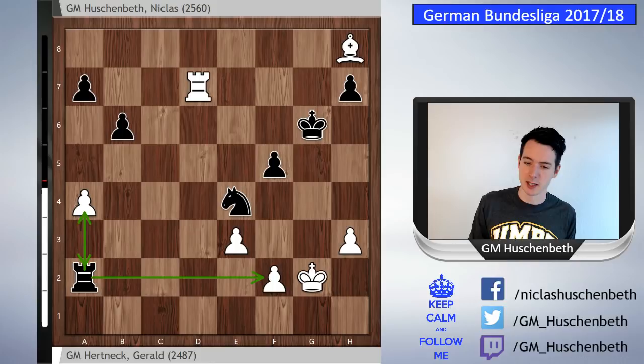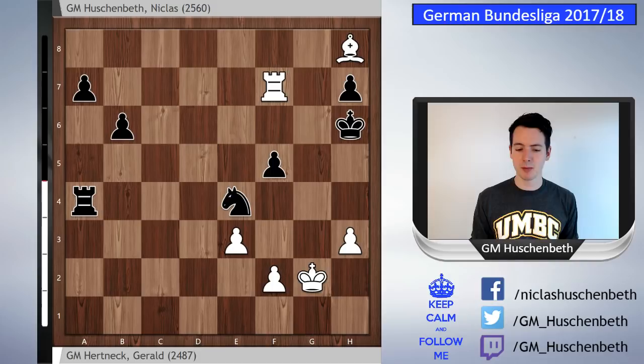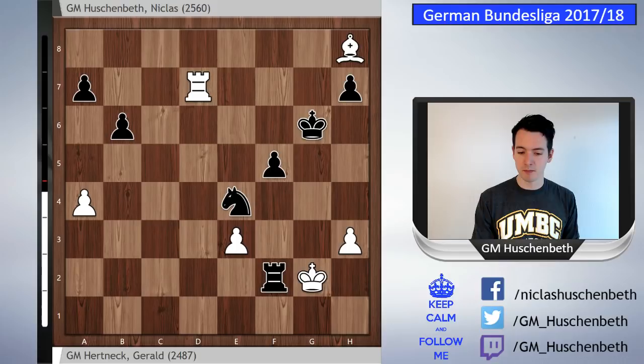I took on f2. If I take on a4, that first looks very nice because I have two connected passed pawns, but white goes rook g7, king to h6, and simply rook f7 — white is too active. That's a repetition, and if I play rook a5, there's even h4. If white goes bishop d4, his pieces are so well placed that I cannot make any progress and white doesn't have any difficulties. So I took on f2, king goes back to g1, and now I play a5, which is the best try.